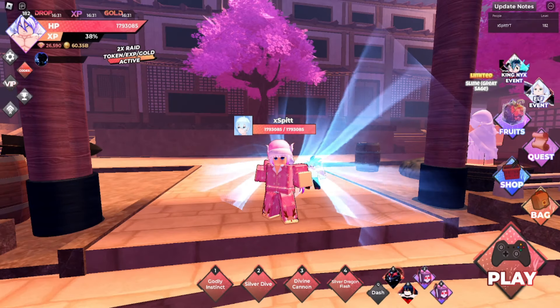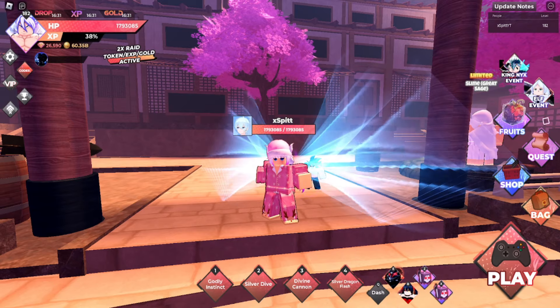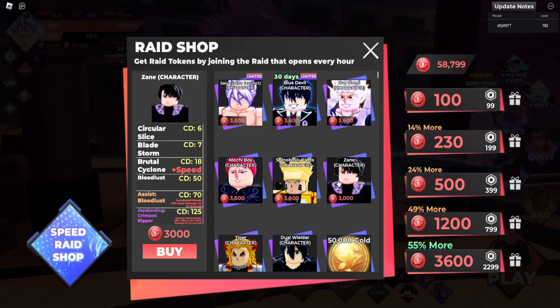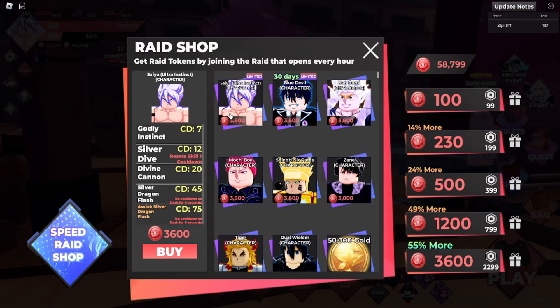In this video, I'm going to show you the newly buffed Goku to see if he is the best raid character to currently get. There are currently a few raid characters in the shop right now. A few of them are permanent — six of them are always permanent — but you can also get Blue Devil, Rin, and Goku.